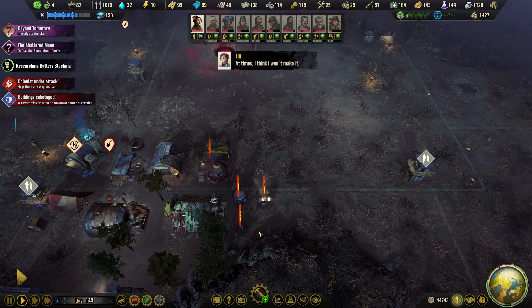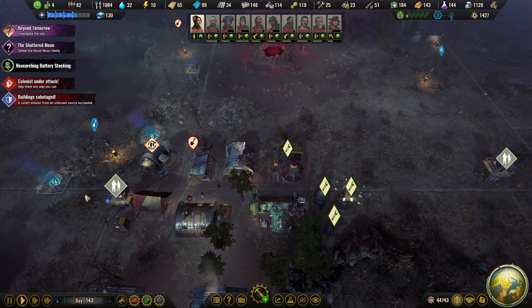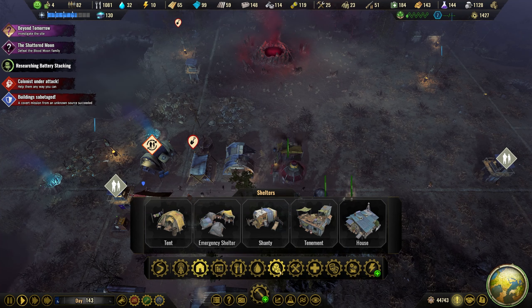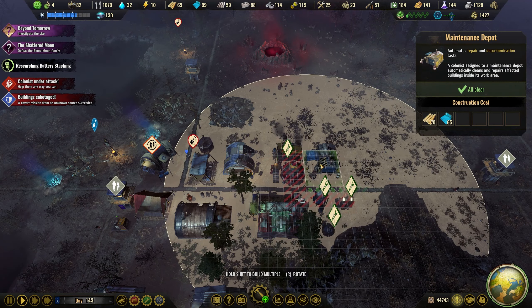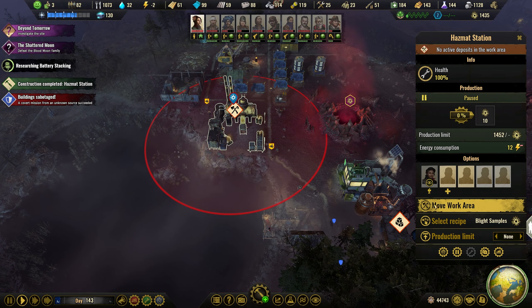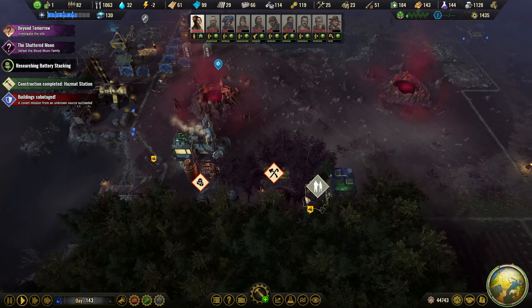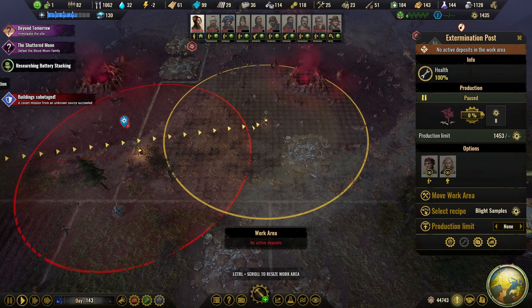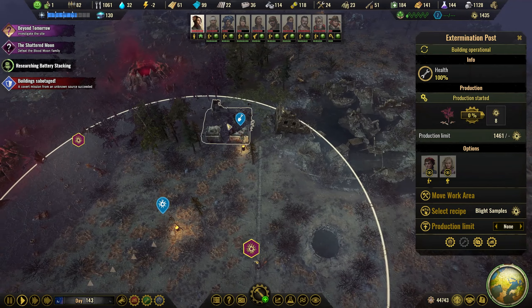Yeah, we probably need a maintenance depot here. We actually need a mechanic shop as well - we don't have that yet. Let's wait a little bit and then we build it. Hazmat station is upgraded - oh look at that! Let's take the closest one first, that's probably the smartest. You have collected that - let's collect those. Do we have any other hives or nests? No, so we just need a lot more people working this.